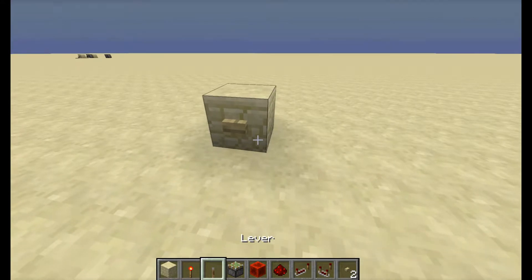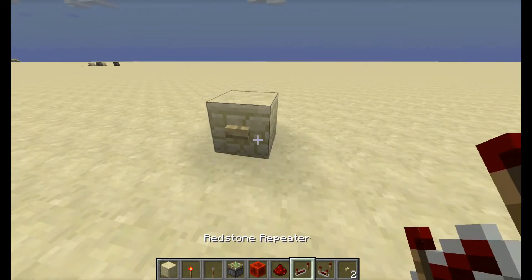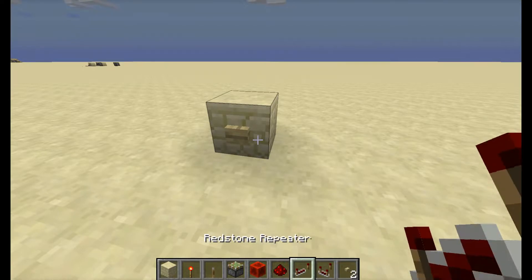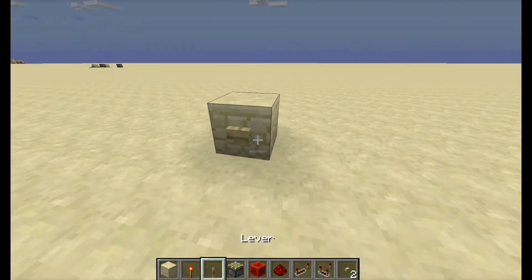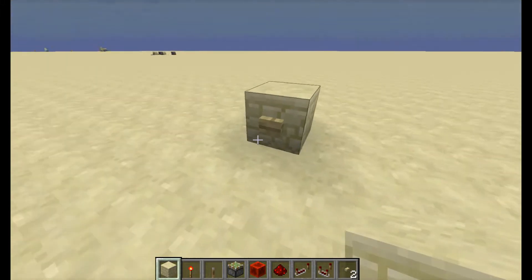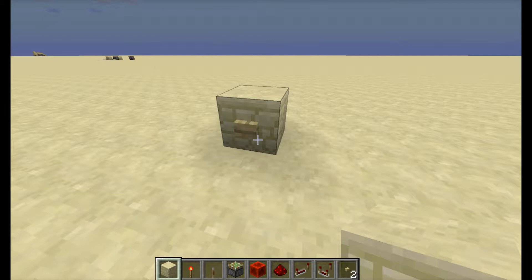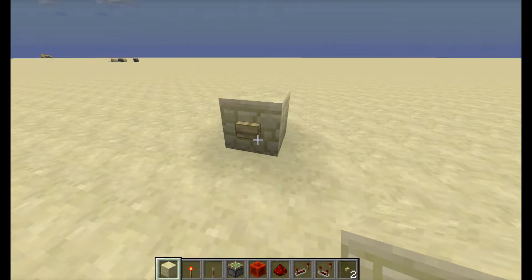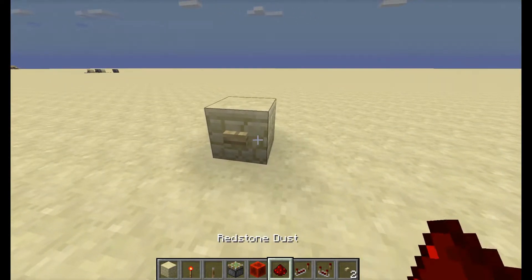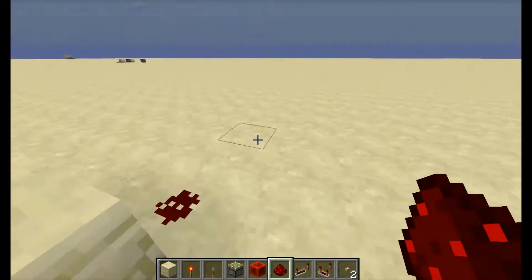So what you need is: a redstone torch, a sticky piston, some redstone, a repeater, and of course a button, and any block you'd like — it can't be glass, chest, crafting tables, furnaces, or slime blocks — basically anything that redstone can't go through.